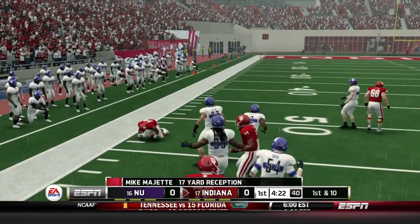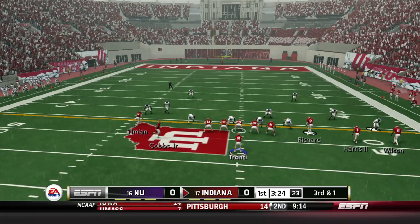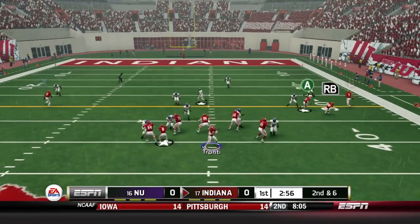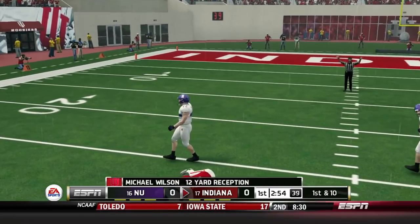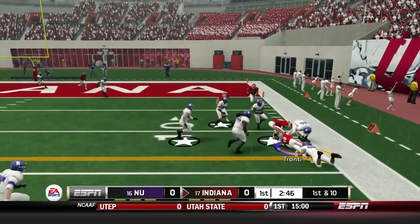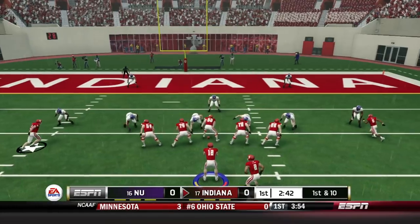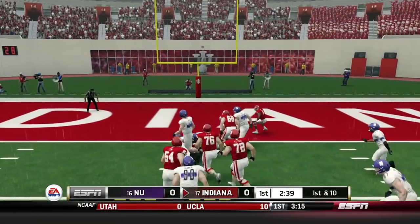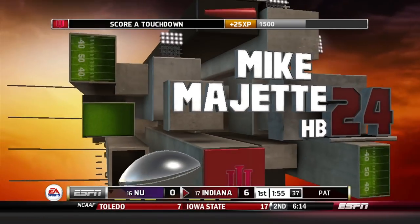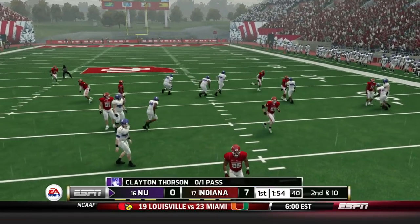On our second drive, Devontae Williams actually takes over because Tronte got hit on a sack. He quickly gets back into the game after Devontae Williams throws a screen pass to Mike Majette for a nice 15-yard gain. Tronte's back in the game, now into the red zone rolling out to the right, fumbling on the sideline — luckily that one goes out of bounds. Inside the 10, Devontae Williams stumbles up to the one-yard line, and on the next play Mike Majette finishes it off with a touchdown.